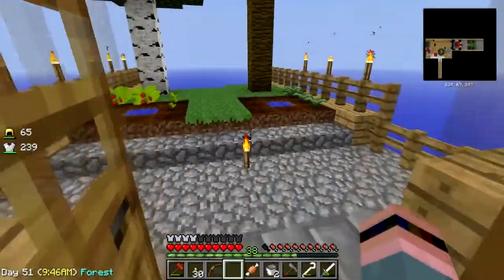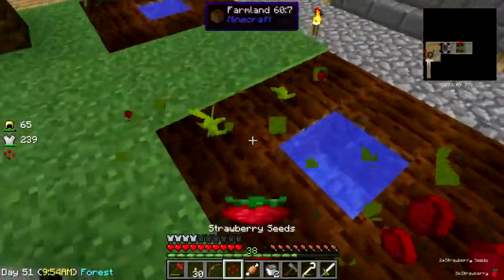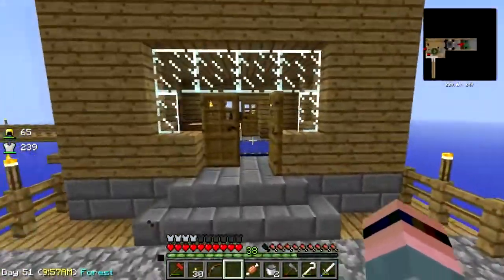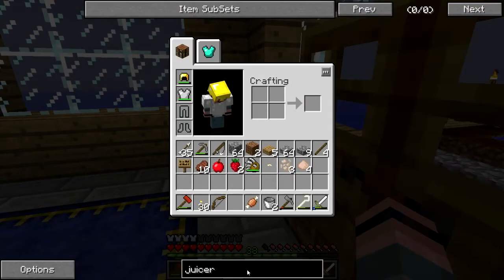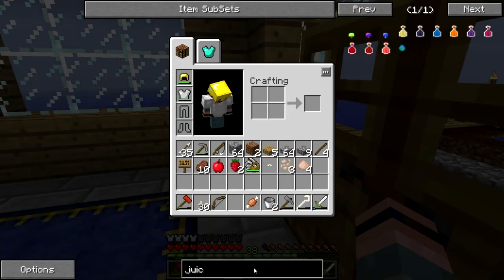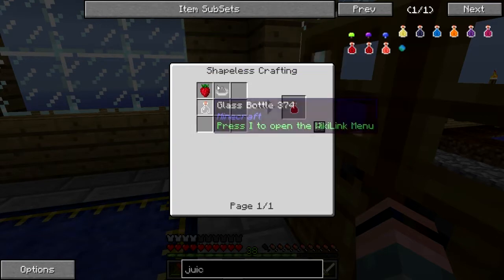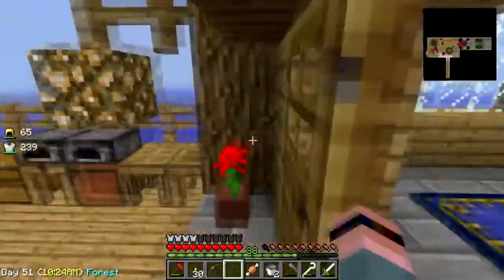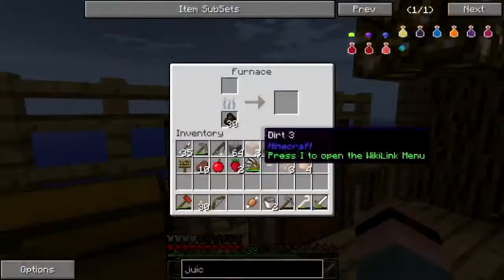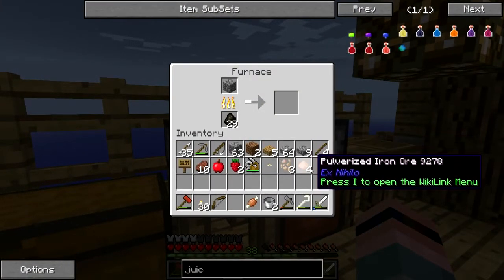Has any of my essence grown yet? No, but I do have strawberries! Now do I have a juicer? I'm not sure. How do we juicer? It's called a squeezer — one smooth stone and three cobble, I can make that. So we can have a little bit of juice, have a little drink.